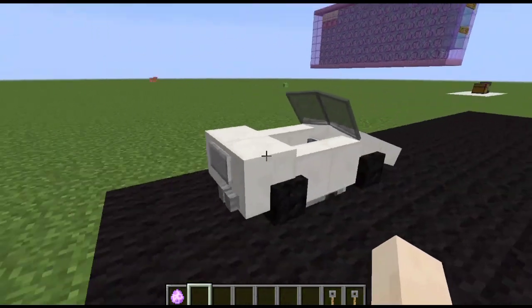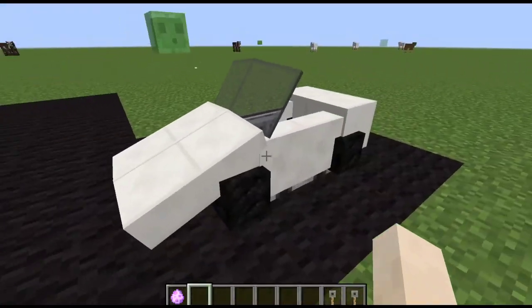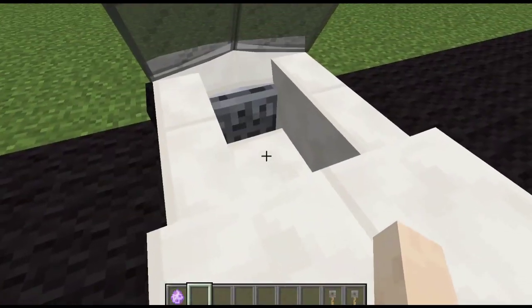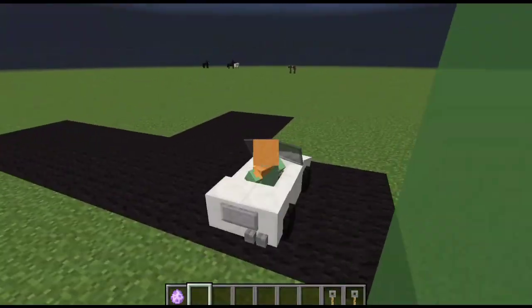So we have now a working car using commands in Minecraft Java Edition. Oh my gosh, look how detailed it is! To ride this, just right-click right here, and as you can see I am now riding the actual car itself.